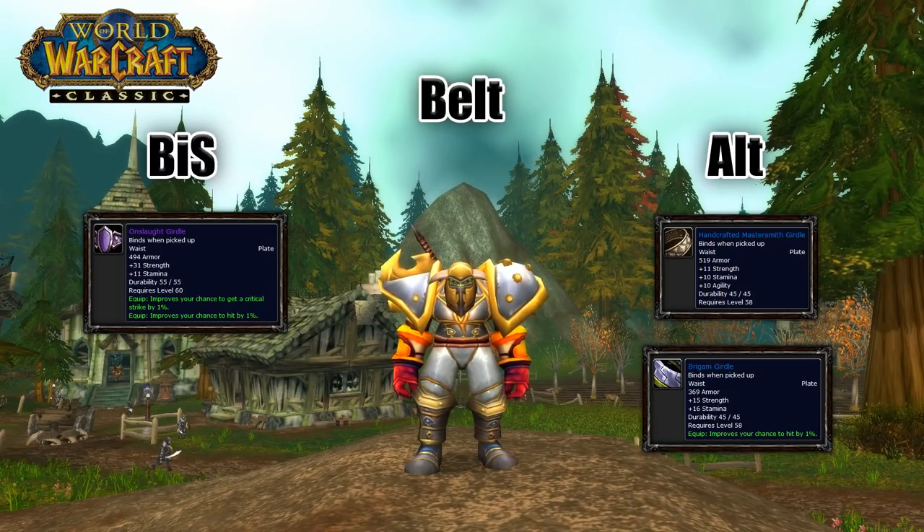For your belt, Onslaught Girdle gives you an incredible amount of strength, and it has stamina, crit, and hit. Nothing better that you can get in this phase, and it drops from Ragnaros, so it may be a little bit harder to obtain. Another good option with decent stats would be Handcrafted Mastersmith Girdle or Brigham Girdle.